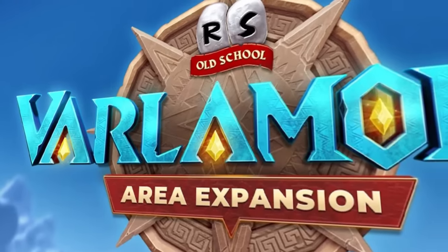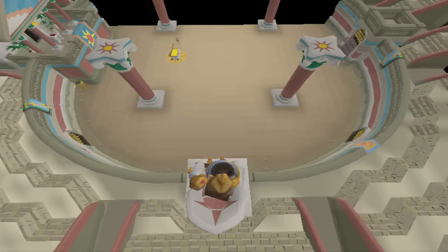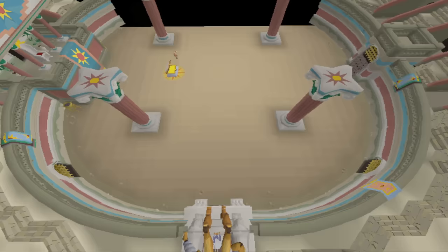A huge new continent called Valimor was just released with tons of highly profitable activities. Just like legit players who rush to get rares and new items as quickly as possible while prices are still high, botters rush to get scripts out while these new activities are still ridiculously profitable.